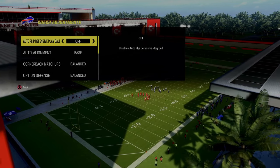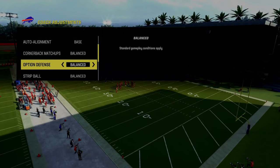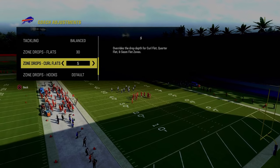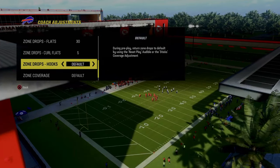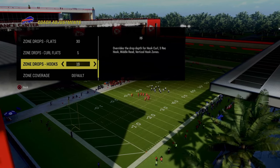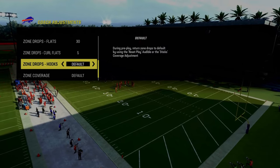We're going to go into our coaching adjustments. As you can see here, we have our auto flip off and our auto alignment on base. The most important thing is we're going to put our flats on 30 and our curl flats on five. You can leave your hook curls on default, put them on five, or if you want them to play a little bit deeper, you can put them on 10 or 15. I like to just put them on default.